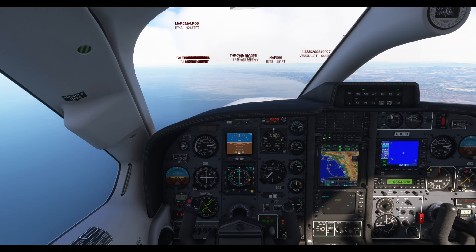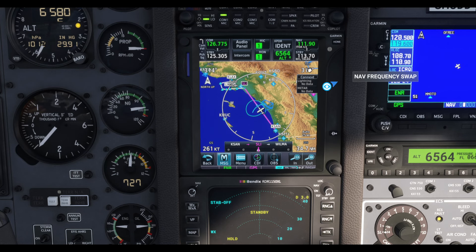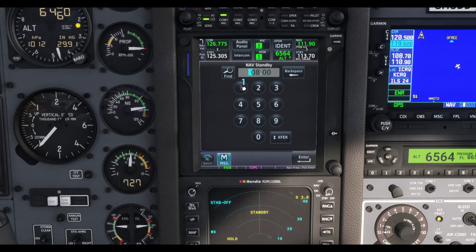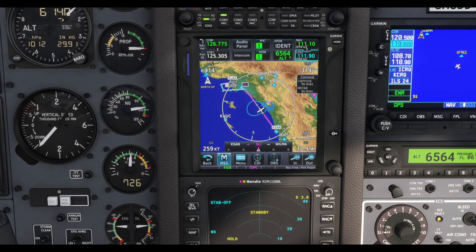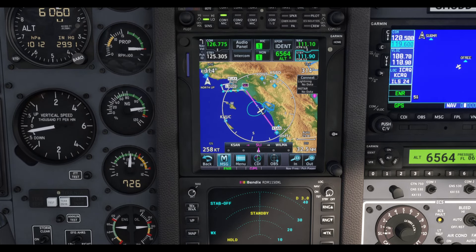We're getting down towards 6,000 feet. I know from Navigraph charts that the ILS for runway 7 Left is 111.1. On the GTNXI I can type that in — 111.1, enter — and make it active just by clicking on it. Once we get nearer to Los Angeles the identifier will come up and I'll ask for vectors for an ILS 7 Left approach. We've reached 6,000 feet.